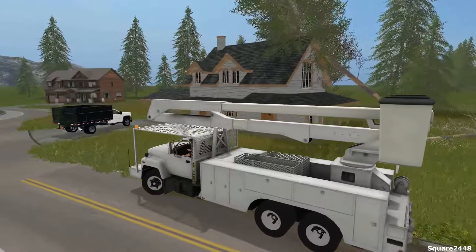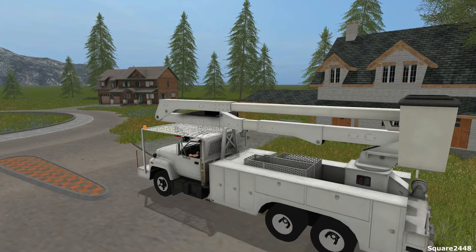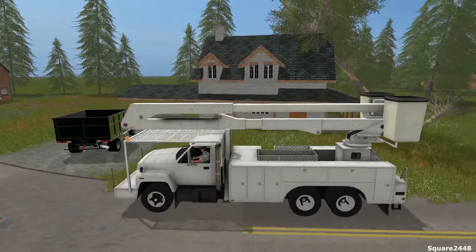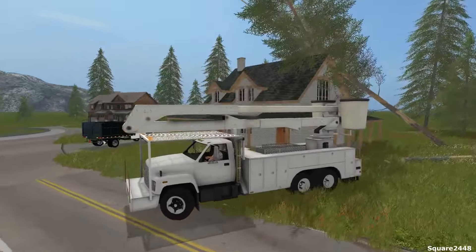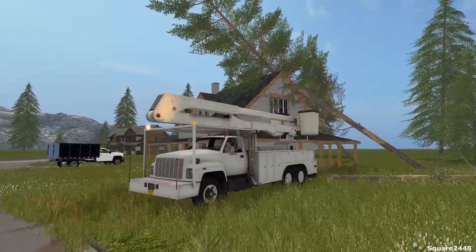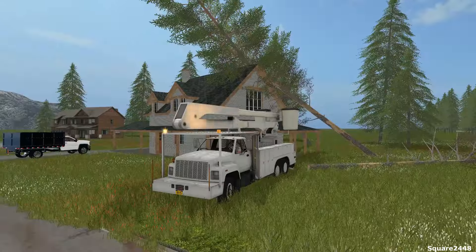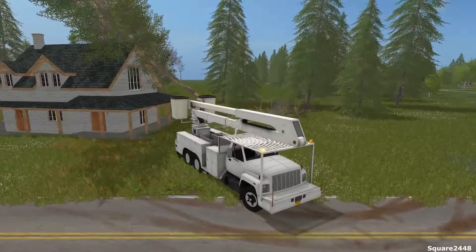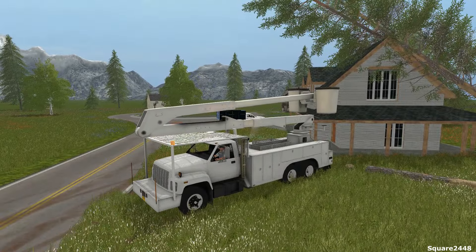We'll turn off the Duramax and get started here with the bucket truck. We'll turn these beacon lights on, back this truck up — I'm just very excited to be using this truck again. What we will be doing first is cutting right at the top of the roof; I think that is going to be the best spot. But if we cut there it might fall on the truck, so let's reposition just a little more. All of you guys asked how I go up in there — I use the player camera mod. So we'll raise this all the way up.